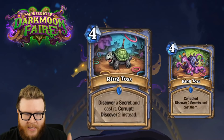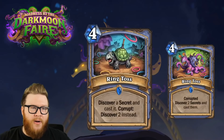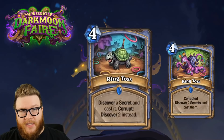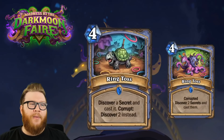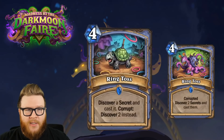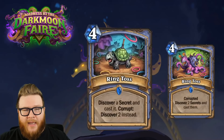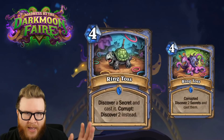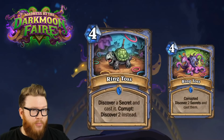At a base level I definitely don't love Ring Toss - it's distinctly worse than Arcane Keysmith, which was a fine card. That was a 2/2 that let you discover a secret, so you got an onboard minion as a nice stopgap in the mid game. Without the 2/2 I don't think Ring Toss feels nearly as good.